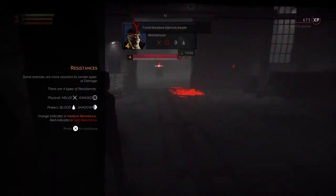Alright, enemy card. Some enemies are more resistant to certain types of damage — four types of damage resistances: Melee, Ranged, Blood, and Shadow. Orange indicates medium resistance, red indicates high resistance.